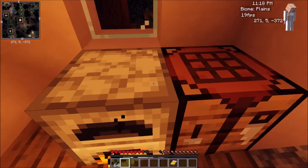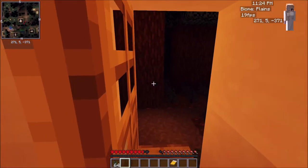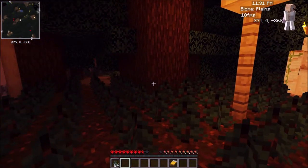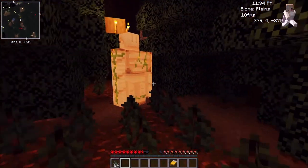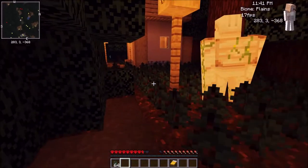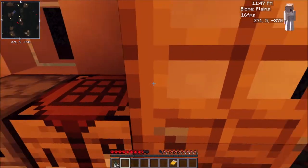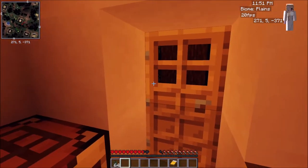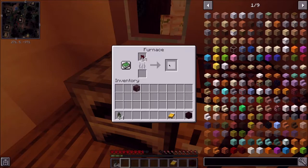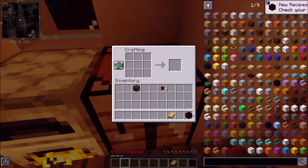It's weird but it works, and then with the furnace you just pop your bark in there, pop your saplings in there, and boom — you can make bark blocks. Bark blocks, bark swords, and bark armor. Of course, that's all I really have for this mod. I'm kind of scared to go outside because there's things that can kill me.